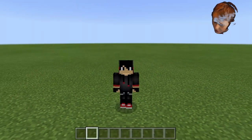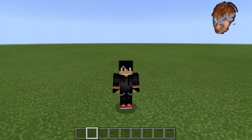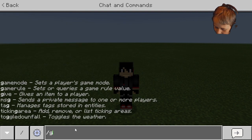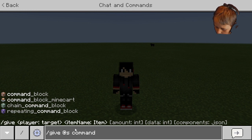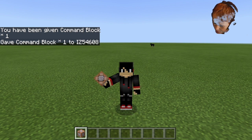It shoots up to about 150, maybe 200 blocks. But first, we're gonna need a command block because it does use command blocks. You're gonna put in the chat: /give @s command_block — that will give you the old-fashioned command block.